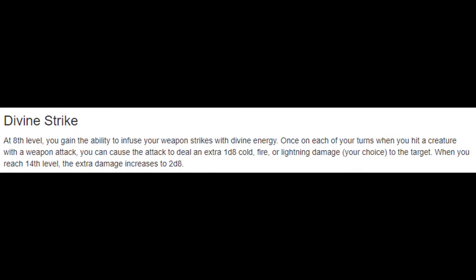At level 8, we get Divine Strikes. Tasha's variant class feature also gives us Blessed Strikes, and we have to choose between the two. Divine Strikes does an extra d8 of damage when we hit with a melee weapon, choosing from fire, cold, or lightning damage, and that extends to 2d8 at level 14. Blessed Strikes adds a d8 to cantrips and weapon attacks but doesn't get the bonus d8 at level 14. While Blessed Strikes is purely optimal, I think the ability to change damage type to target enemy vulnerabilities is too unique and cool to pass up — so I'll take Divine Strikes.